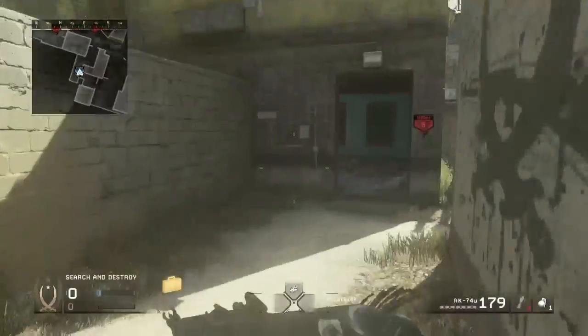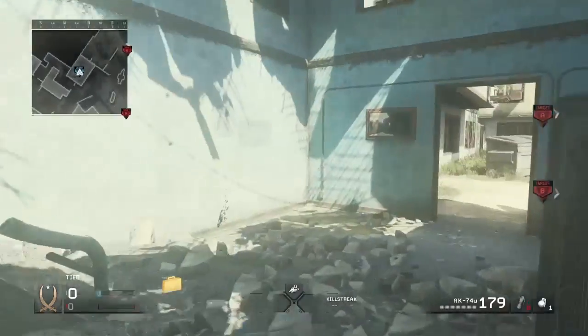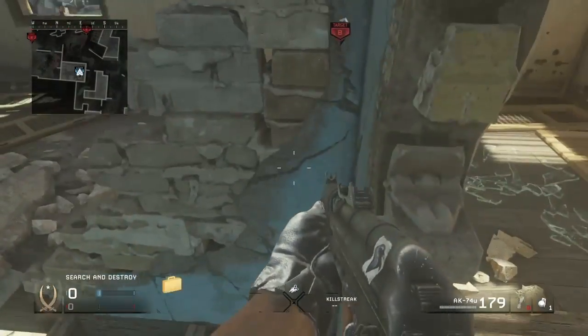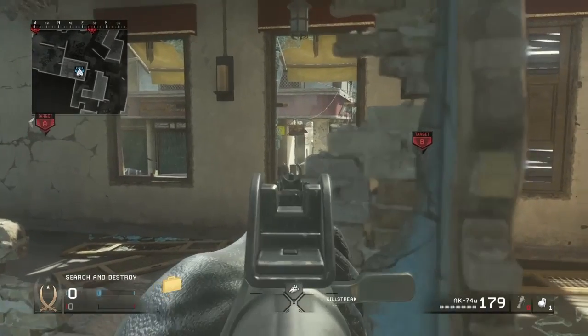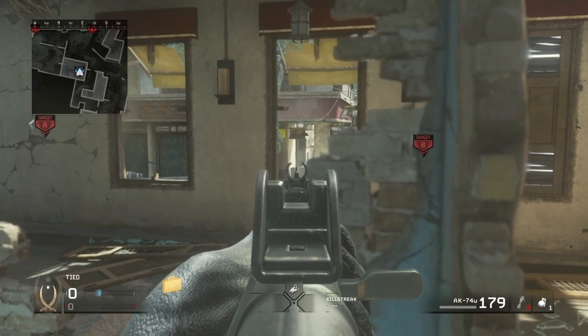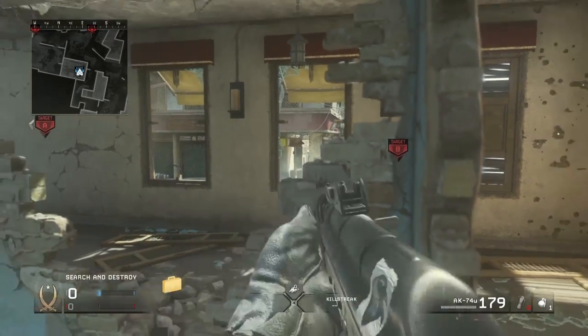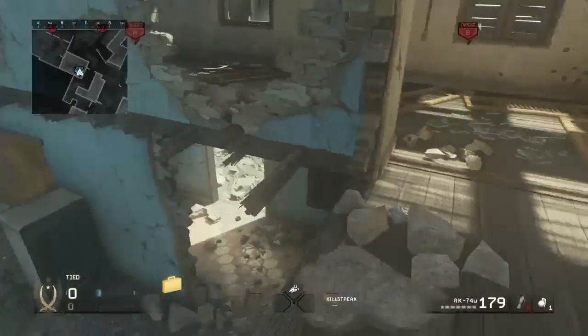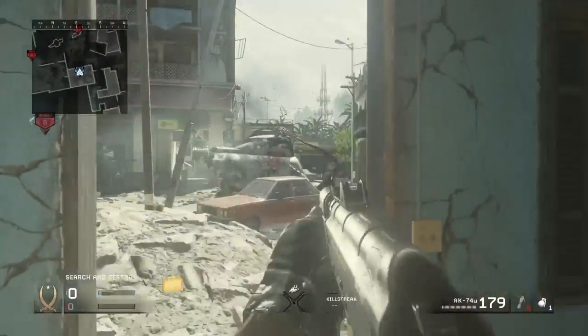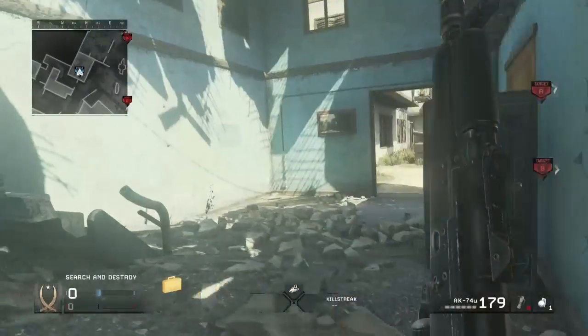Coming up from spawn, say you have an AR — I like this spot, I've gotten several picks doing this. You want to run up to top blue, this little ledge right here, go as close to the edge as possible, back up a little bit, and just look out and pre-aim these trash cans. A lot of people will push up onto them and use them as a heglitch, and you just get an easy kill. If you want to get greedy, you can push out right here and try to shoot someone off that, or push up mid map.